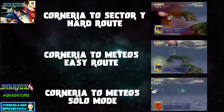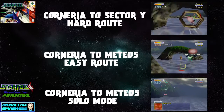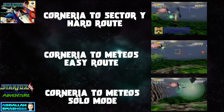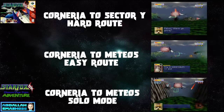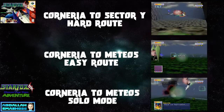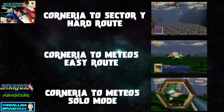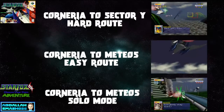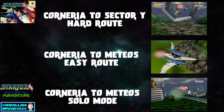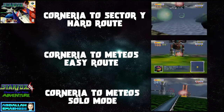Choose Your Own Adventure time! You've got three options to choose from. The first option on the very top is the hard route — that'll take you straight to Sector Y. The middle option takes you straight to Meteos, which is the easy route. Or, if you're feeling trollish and want to shoot down your teammates, click on that third route — it'll also take you to Meteos, but you won't be saving anyone's tail; you'll be destroying Slippy, Falco, and Peppy in order to go solo. Pick one of the three and enjoy it. Let's go!